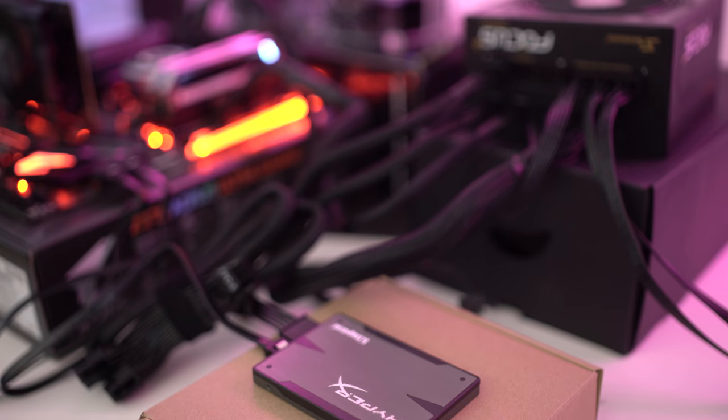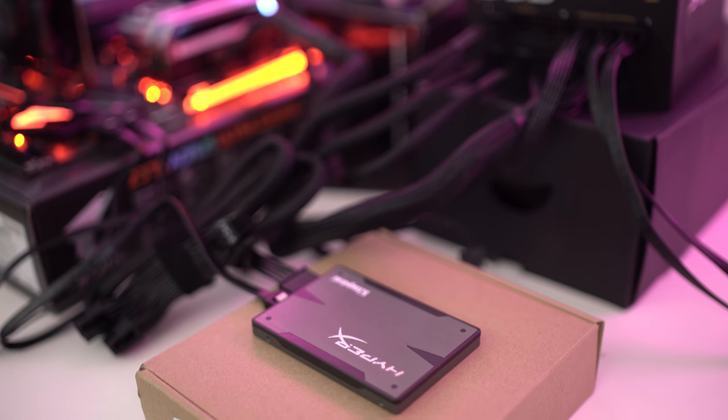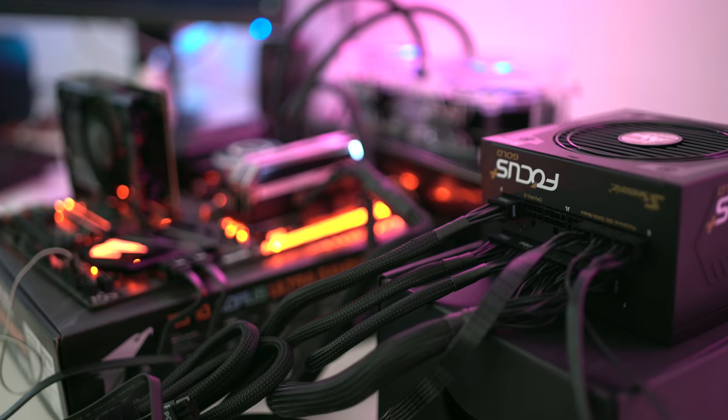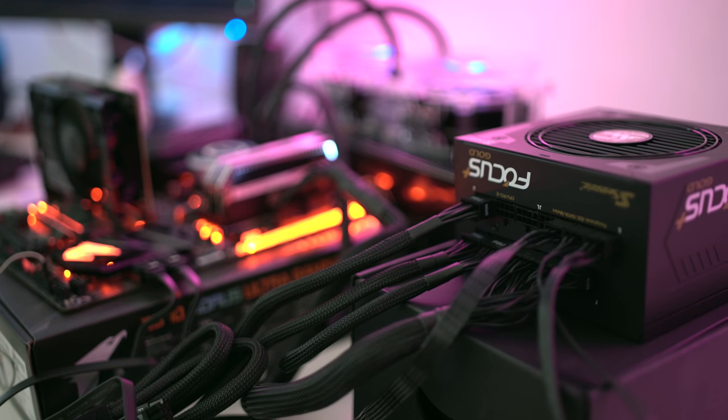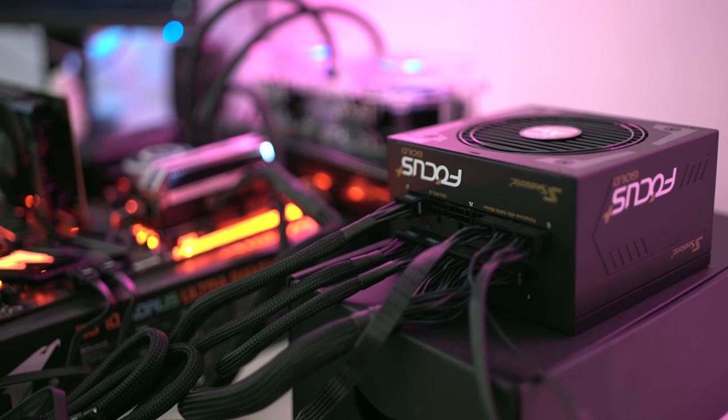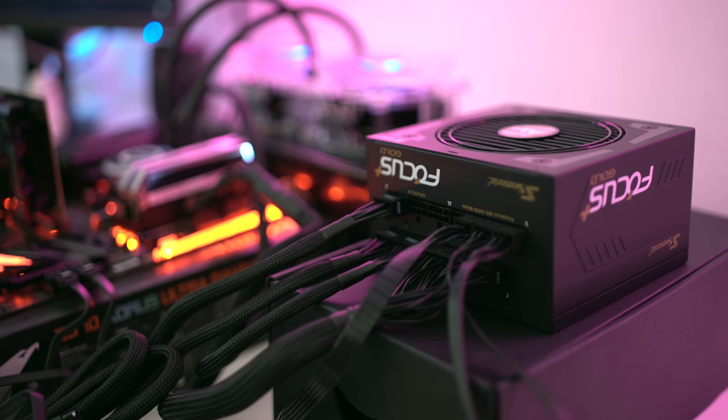The SSD we used in our test system is the Kingston HyperX 240 gigabyte drive — it's a little bit pricey, but we already had it in the house so we decided to use it. We'll have links to much better priced drives for you guys down below. For the power supply, I wanted something that wasn't completely overboard but could handle SLI or Crossfire if needed, so we chose the Seasonic Focus Plus Series SSR-850FX. It's an 80 Plus Gold power supply with a really nice warranty, is fully modular, and is priced well at $109.